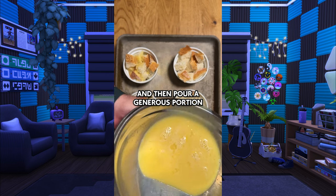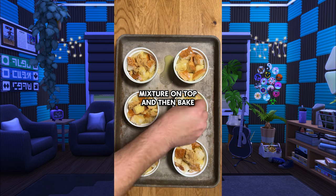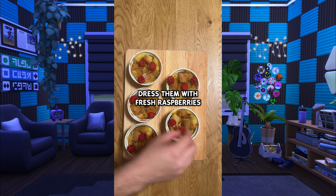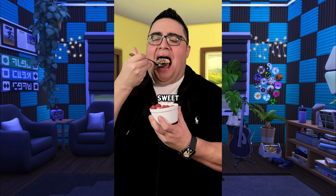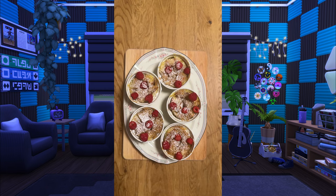Fill 5 or 6 ramekins with your bread and then pour a generous portion of custard into each one. Dollop some of the brown sugar mixture on top and then bake at 350 degrees for about 40 minutes. Once they look amazing, let them rest — they will deflate, that's okay. Dress them with fresh raspberries and then hit it with some powdered sugar and plate. Voila! Bread pudding from The Sims 4. Let's see how they taste. Sweet, buttery, crunchy. It's just so delicious. Perfect holiday meal. Merry Christmas and happy holidays, everybody. See you next year.